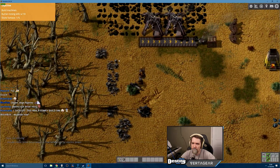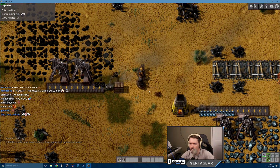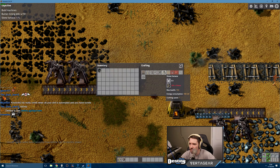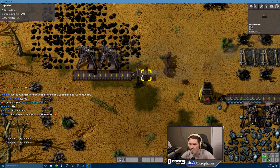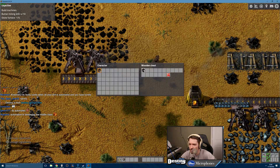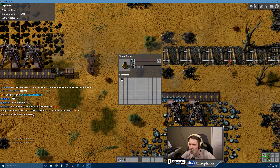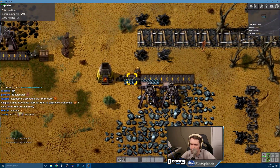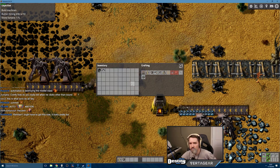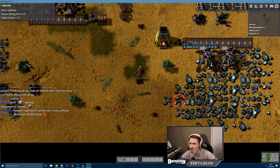Build machines: burner mining drill — four out of ten, stone furnace — one out of five. Okay, so I need to build more. Can I queue this up? We need some stone — definitely not getting it from here. Whoops, and I'm also not really getting it from here. Oh shit, these can move me. Burner mining drill — maybe I should make one to go mine some stone.